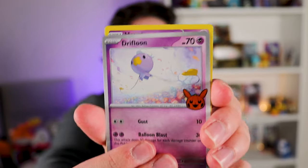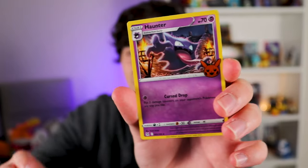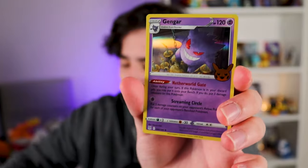Driftblim, Gastly, Gengar — we got another one! So far no duplicates of the duplicates — I wanted to do that on purpose. That'd be quite smart if they did. So far this is one of my favorite mini sets. I love the ghost type — ghost types are just the best.